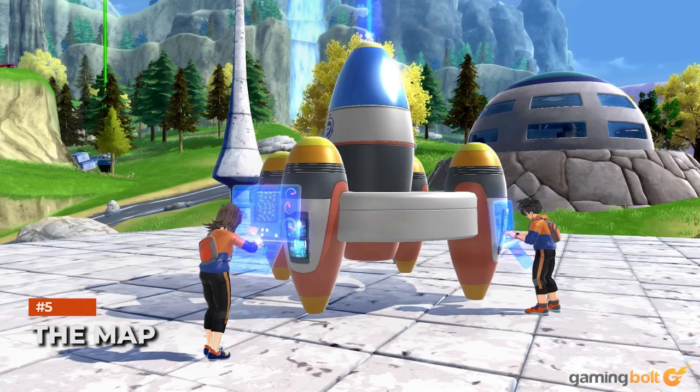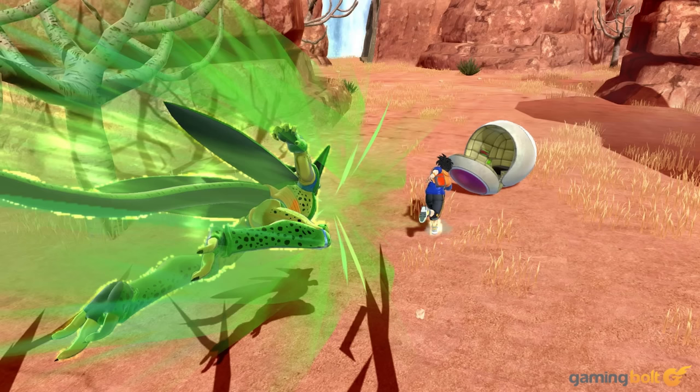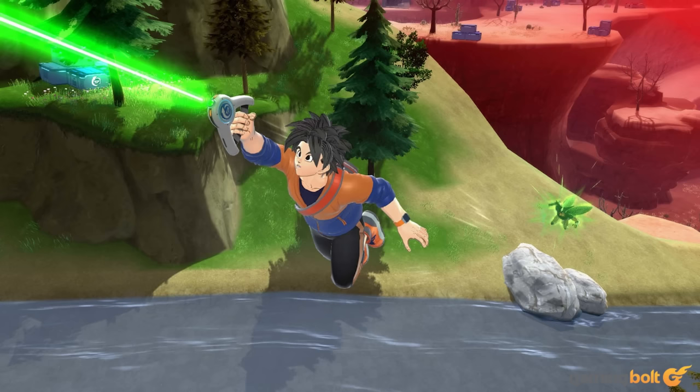The map should be familiar to most Dragon Ball fans — it's a mashup of residential areas, rocky plateaus, cities, and so on. Each area contains its share of items, but don't dawdle for too long. Every time a raider evolves, they can destroy an area on the map. If you're caught in a blast, this can mean a very quick death.